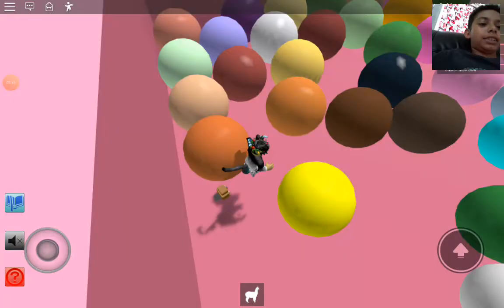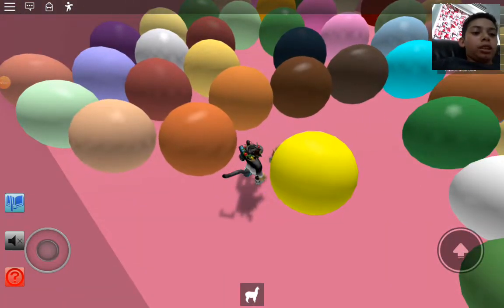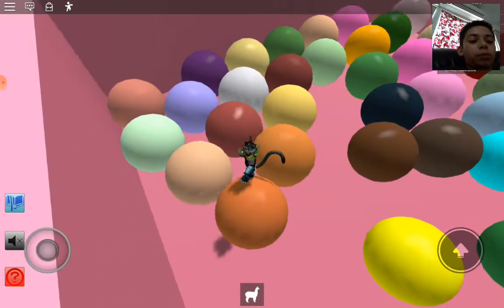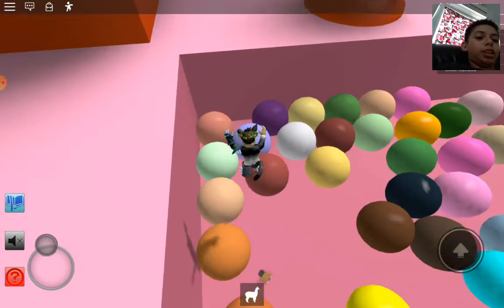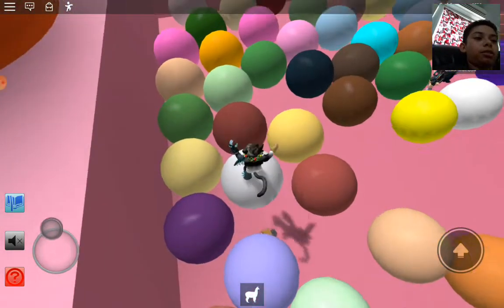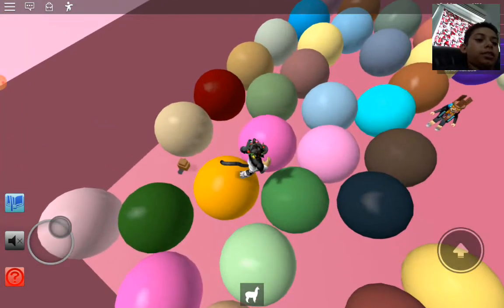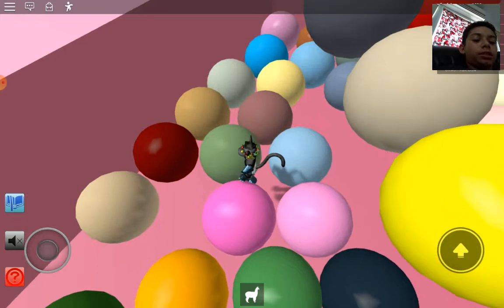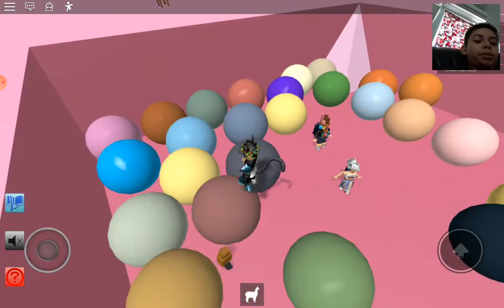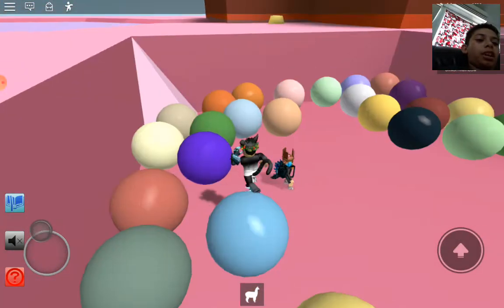The next one is the armadillo. You have to go to the gumballs in Candyland and keep tapping all the gumballs until you find the armadillo. I'm just gonna keep tapping — oh, someone already found it but you saw it, folks.